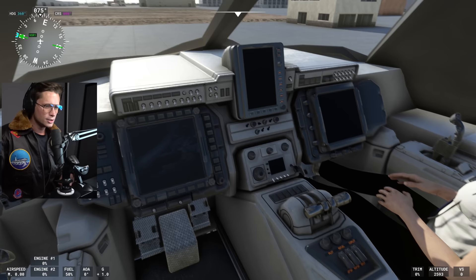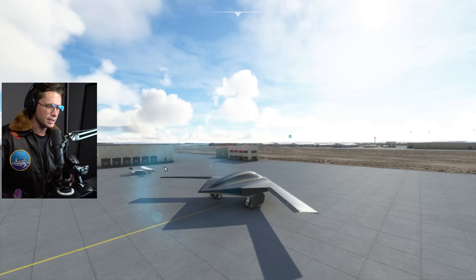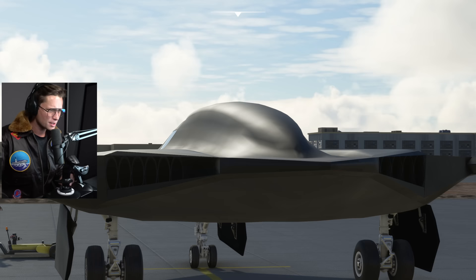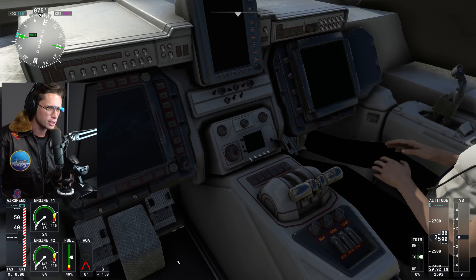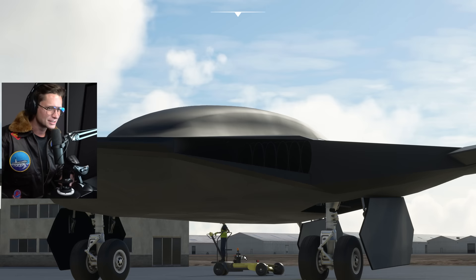So inside here we are going to flip the battery switch, flick the APU starter, and then fire up our left engine. We should start to see the left engine start to fire up. Look at the hump here — this is just such a weird looking aircraft. It's like a little wedge. It's like a wedge salad. There she goes, she's firing up. We're going to wait for her to get up to the appropriate RPM. Now we're going to move the switch over to the right engine and fire it up as well.